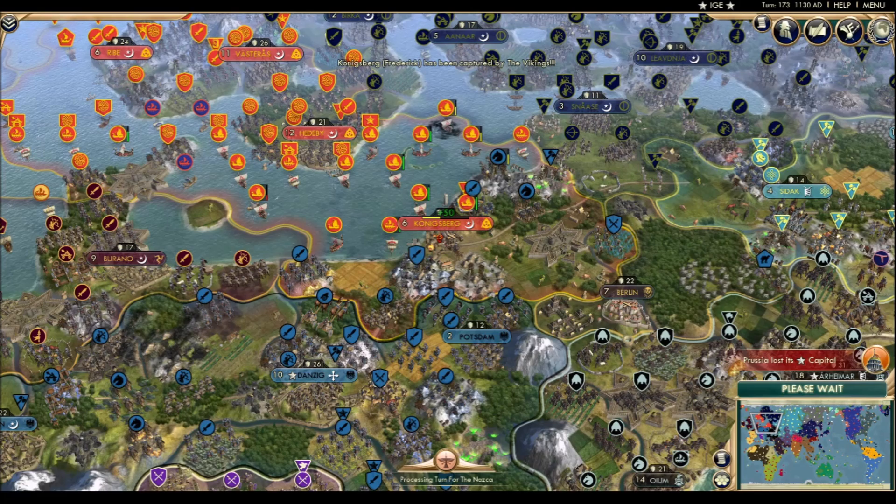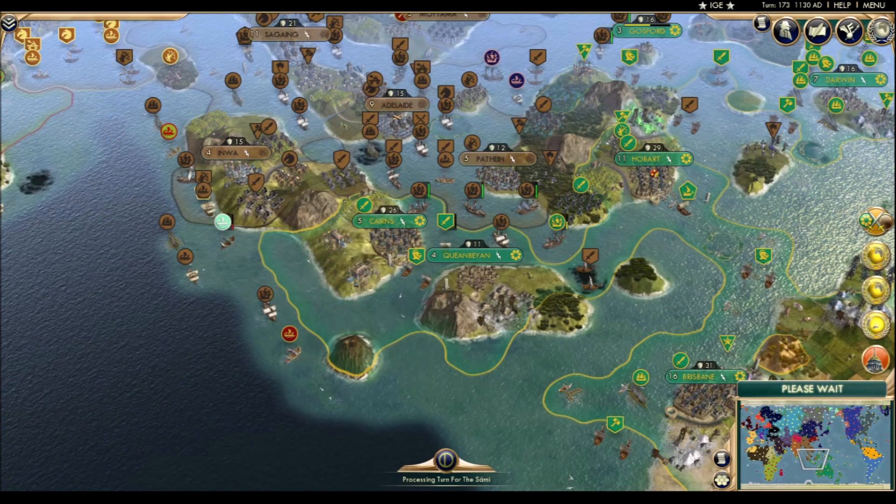Frederick flees to Danzig. Tongu, not sated by their piece of Nepalese cake, eye up Australia as a second dessert. Gosford is already in the yellow, and the twin cities of Cairns and Queenbyen are almost entirely undefended. Where is the Aussie military?